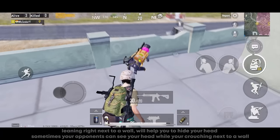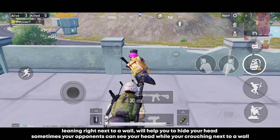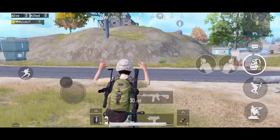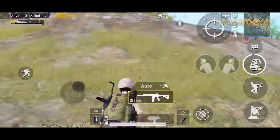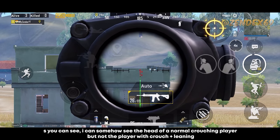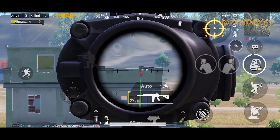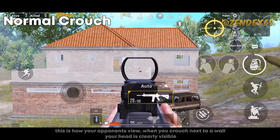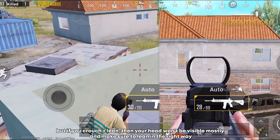Learn to use the lean function. Leaning right next to a wall will help hide your head — sometimes opponents can see your head while you're crouching next to a wall. The comparison between normal crouch and crouch-plus-lean shows that I can see the head of a normally crouching player, but not the player who is crouching and leaning. This proves that using the lean function hides your head while crouching next to a wall. Make sure to lean in the right direction.